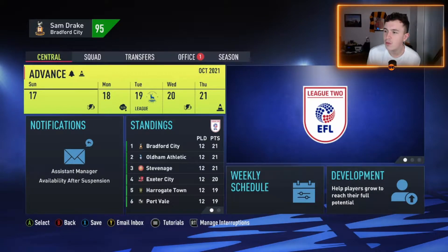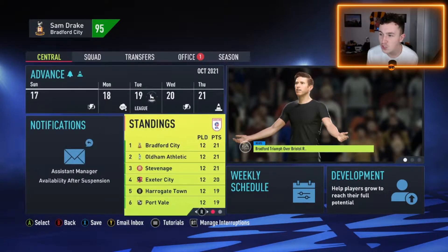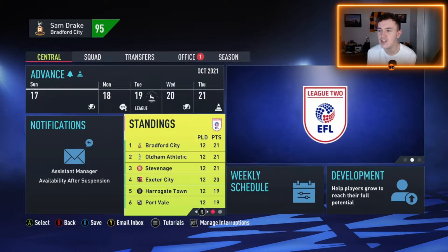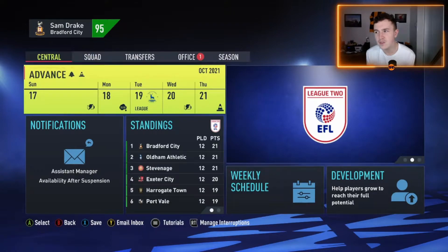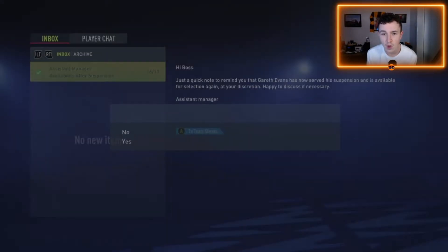We've just got the league table through. As it stands, Stevenage lost their last game so we are joint top of the league on goal difference - joint with Oldham and Stevenage. Who would have thought it? Also, Gareth Evans is back available from his suspension, but as it was a straight red, we just won't play him throughout any of the games in today's episode, so he won't feature against Hartlepool or against Swindon either.